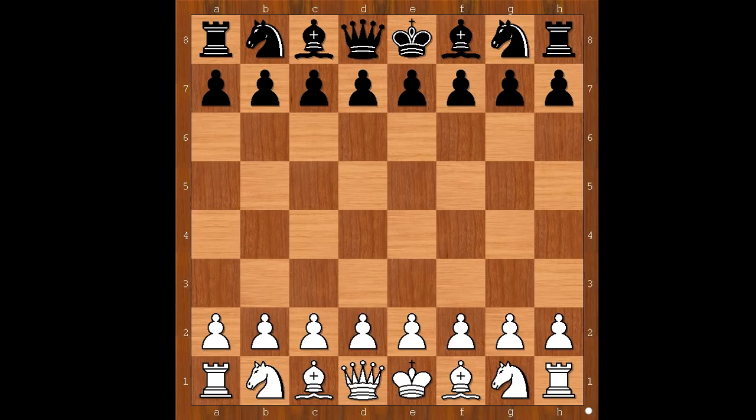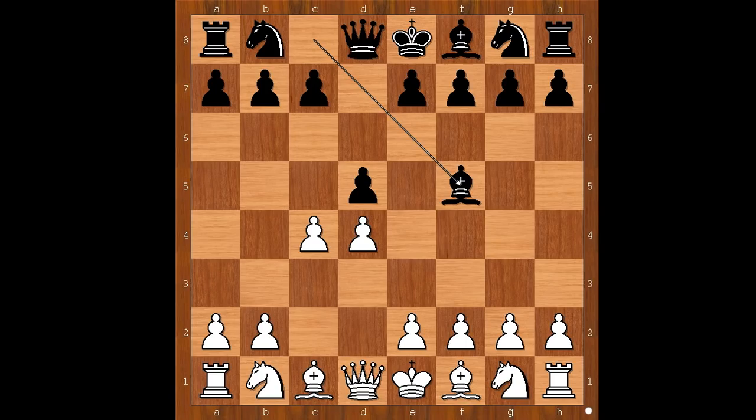Andreas Furga had the white pieces and he started with d4. Hans Dinza played d5. c4 — the Queen's Gambit — and now bishop to f5, the Baltic Defense. Queen to b3, an aikido move, kind of a move Steven Seagal would play.